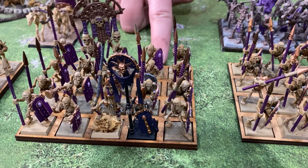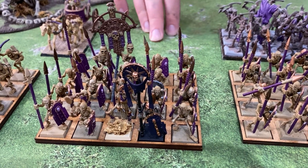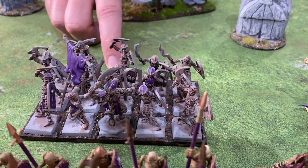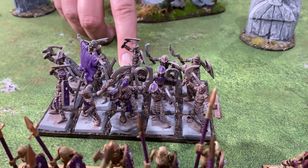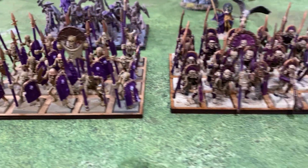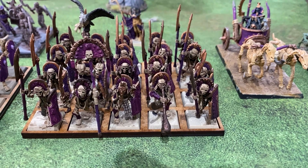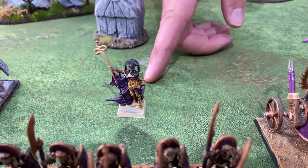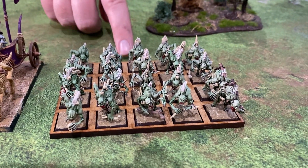Got a full regiment of skeleton spears and they've got a champion and he's got a magic sword. At the back here there's a unit of revenants. They've got a revenant champion who has some boots that make the unit nimble. Another full regiment of spears, a full regiment of revenant line breakers, another level 2 lich priest, my prince on his chariot and some ghouls rounding it off.